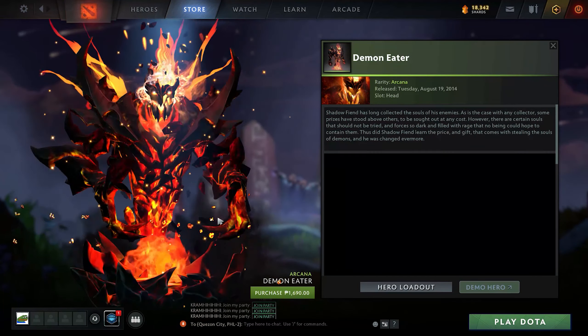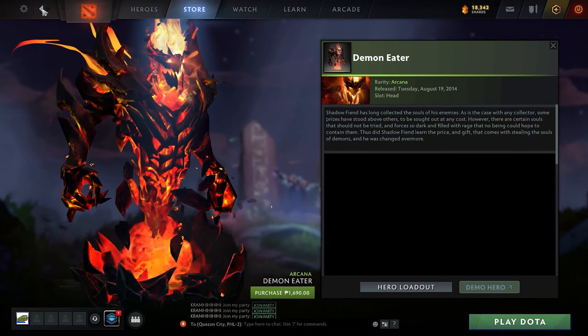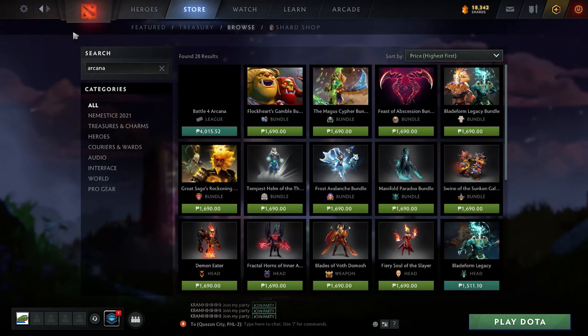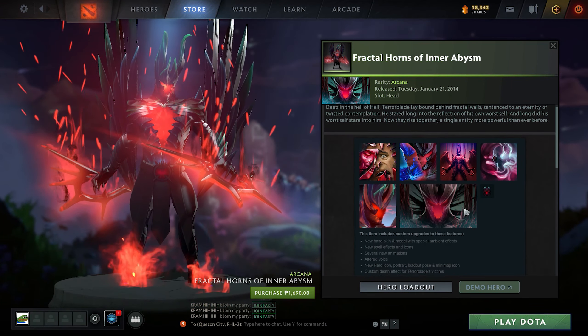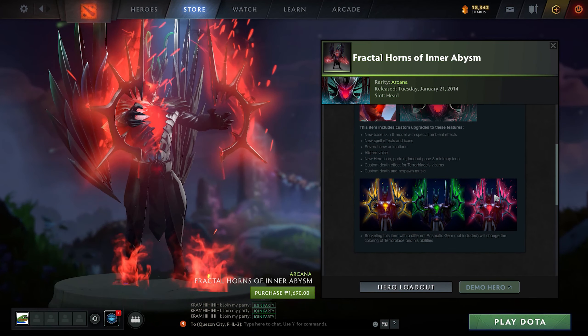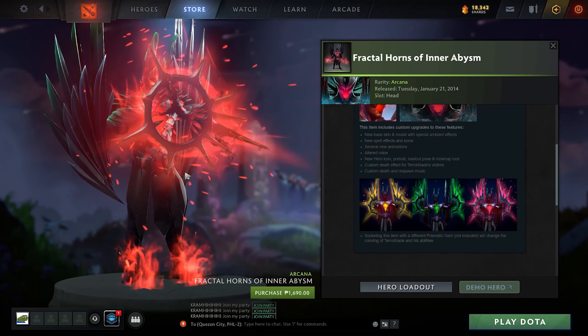The next one is Shadow Fiend. This is also a very old Arcana. It has a very fiery effect added to Shadow Fiend instead of the usual dark look. What's unique about the Terra Blade Arcana is that it changes color depending on what gem you put in the socket, and there are also a lot of parts that go well along with it.